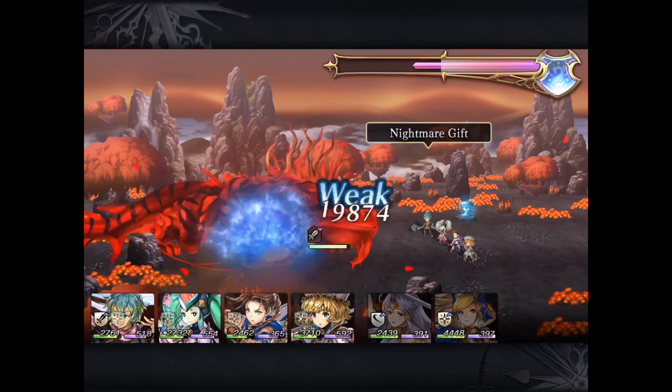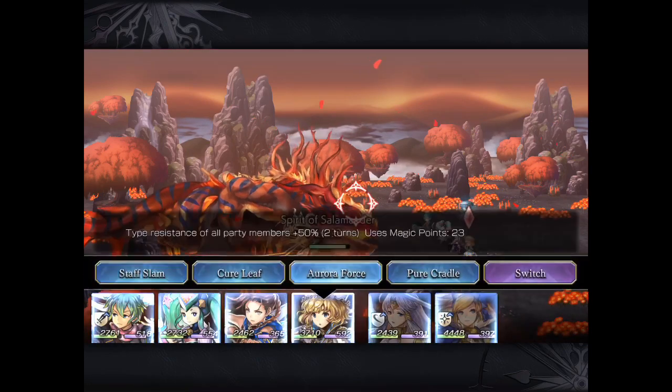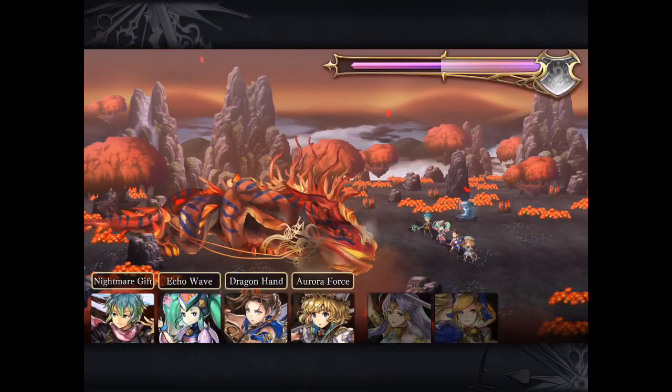You can see that the team I'm bringing is actually the same team I bring into Rattly Otherlands area three and four. So this is my all water team. Keep in mind that if you don't use the essence, you'll face a boss that has no weakness to water.